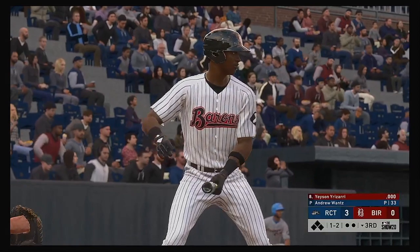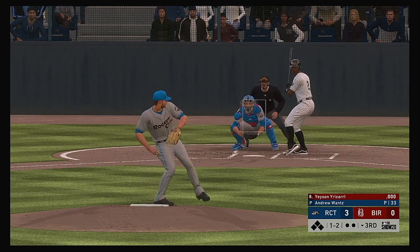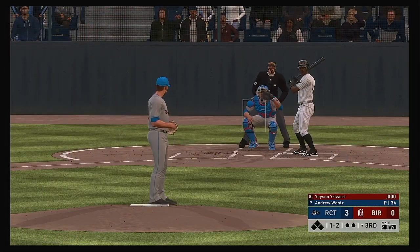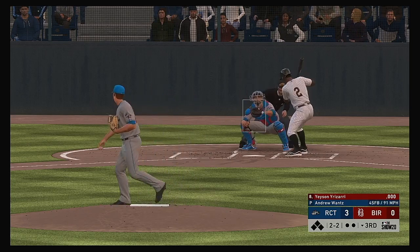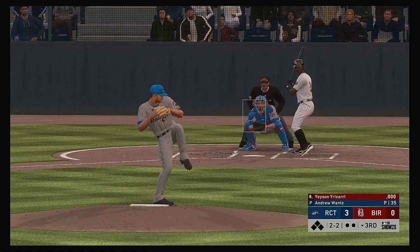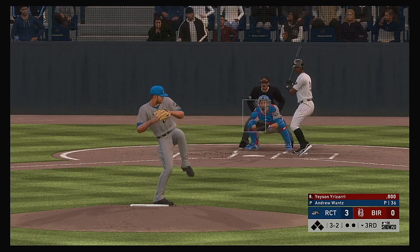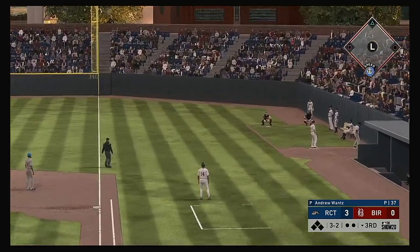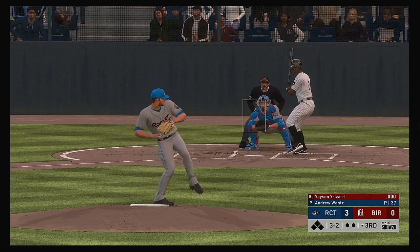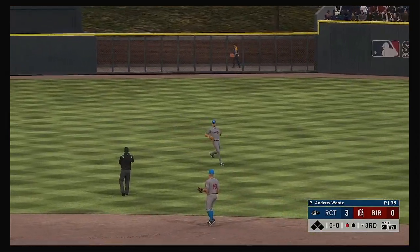Leading off the inning: Jason Irizarry, and they'll need him to get something going here. The one-two. Ball two — two and two. Full count, three and two. It's been a great job so far by the eight-hole hitter. If he finds a way to get on base, this could spell for a huge inning. And he popped him up back into foul territory behind first — no one can get there. He'll try it again. High in the air and drifting out to shallow center — Way comes on and he has it, one down.